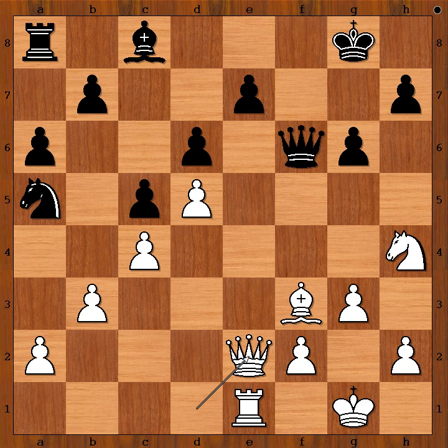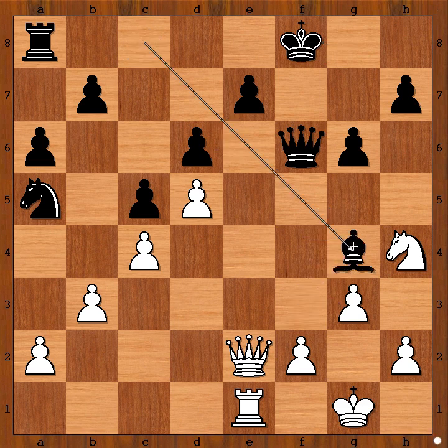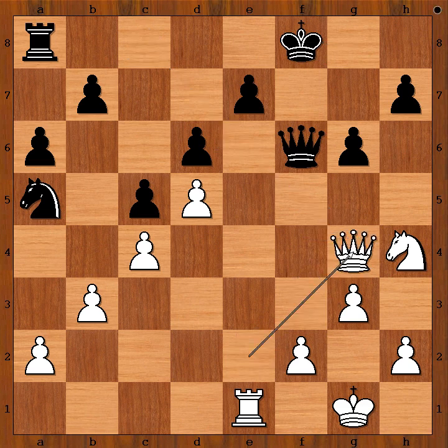Queen to e2, threatening queen takes pawn on e7. King to f8, defending the pawn. Bishop to g4, bishop takes on g4, queen takes on g4. Now look at the difference in the activity of the pieces. Black tried some counterattack on the queenside with b5.